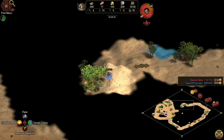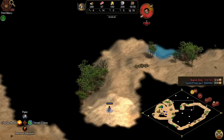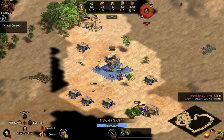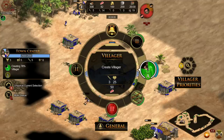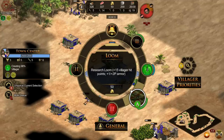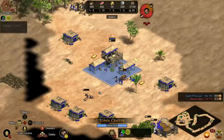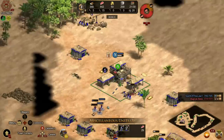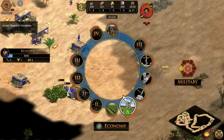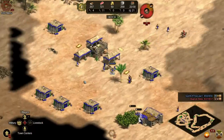I'll hold down this button to explore the map a little bit. Somehow the AI's got a higher score than me — maybe just scouting better. To un-queue a villager: you go into the town center, press the right trigger, go over and press B, and then you can deselect how many you've got queued. I'm not putting enough on wood for my liking — I actually want more on wood.